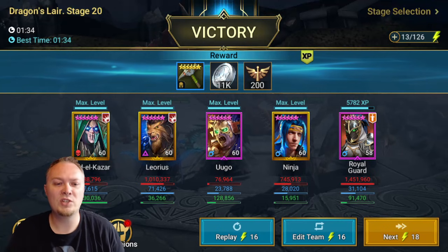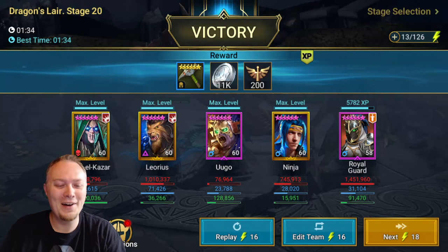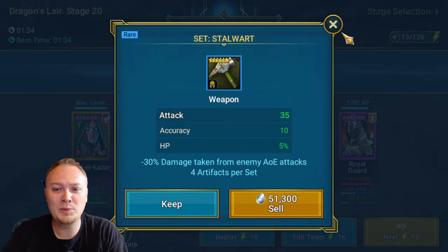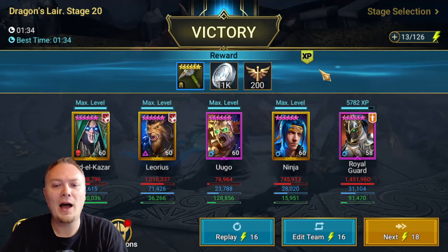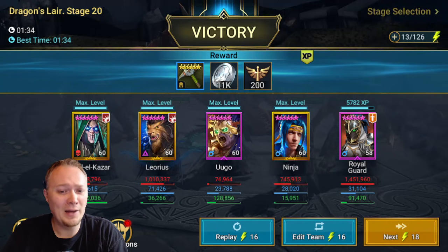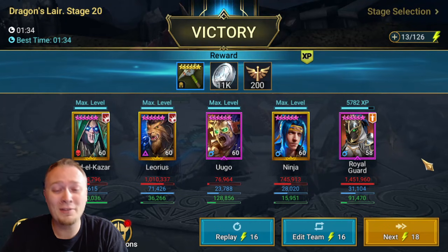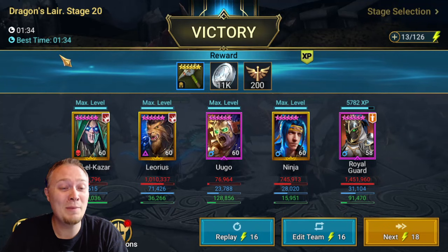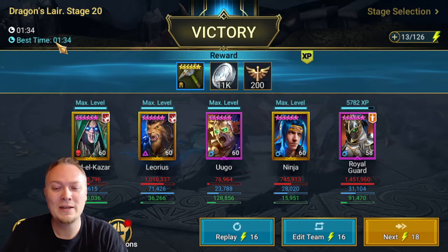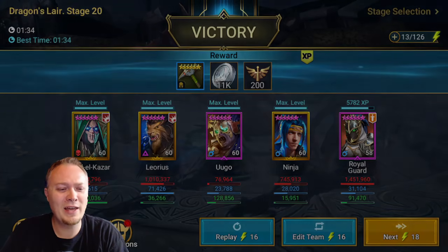What's up guys, MTGJedi here, and I have been working really hard on my dragon team. I'm very excited about this. I finally upgraded Royal Guard and I upgraded Ugo. I have masteries on both of those. We actually have a real legitimate team and a good time — we actually got our best time there, which is super sweet. I upgraded a bunch of their gear today.